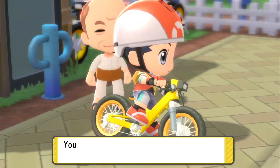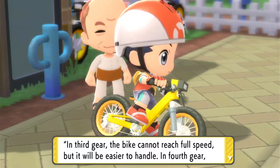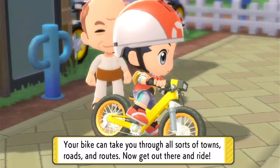He reads the operating menu: press the B button to shift gears. In third gear the bike cannot reach full speed but is easier to handle. In fourth gear it can ride at full speed and climb up slopes. Your bike can take you through all sorts of towns, roads, and routes.